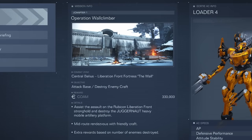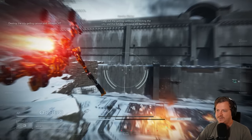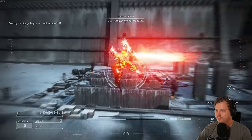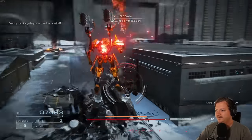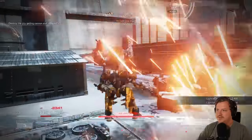The next mission that has combat logs is Chapter 1, Operation Wall Climber. When the mission starts, just boost over the left side of the wall like I'm doing. The three MTs you need to kill are right here. Now just finish the mission.